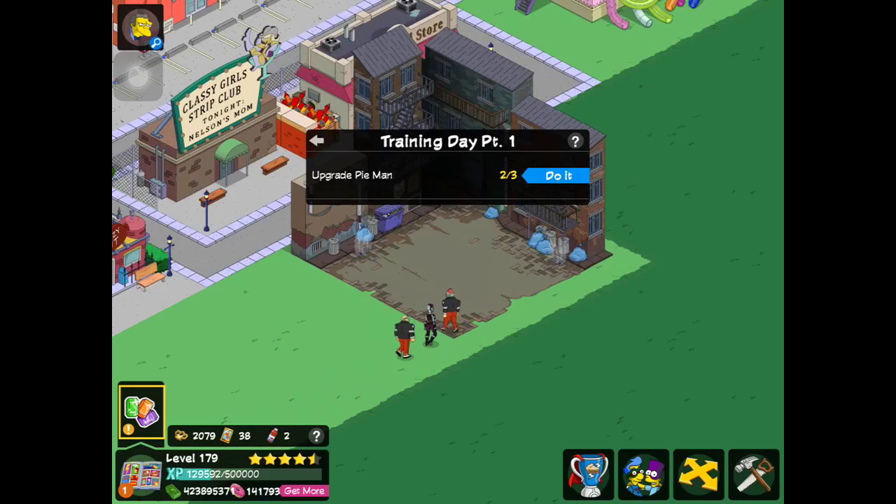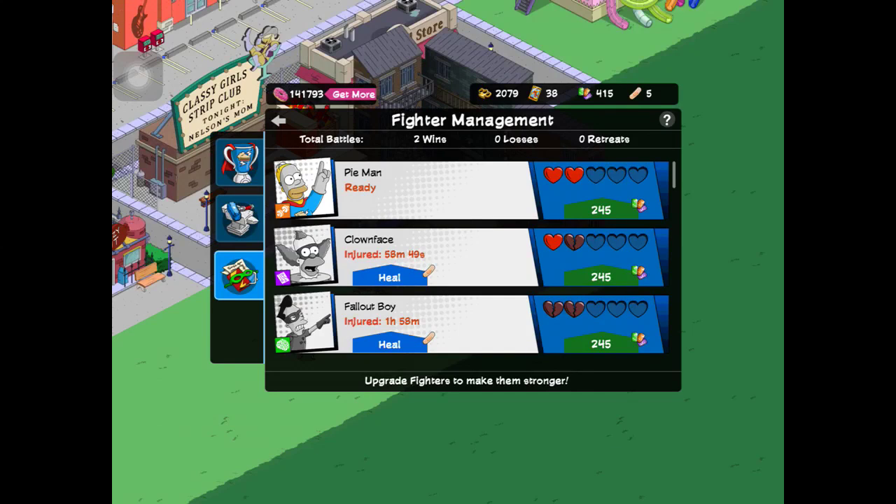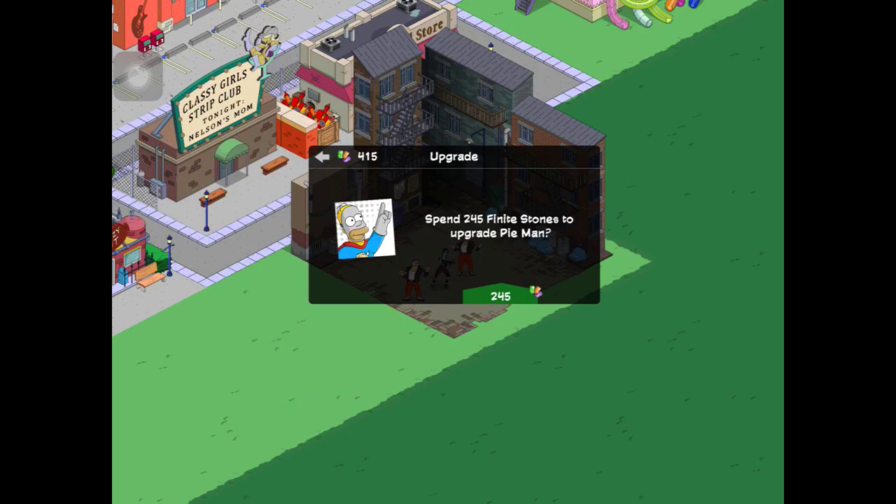I was defeating some of these criminals when I stumbled across this questline for Training Day, Part 1, to upgrade Pyman. So we can now upgrade fight management — we can heal these guys and I guess to upgrade, we spend some of these jewels.